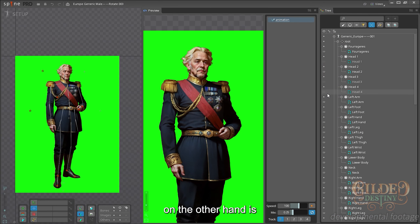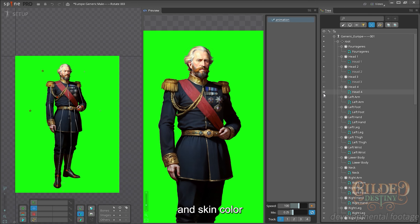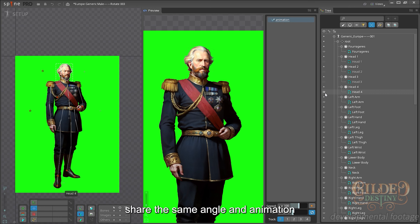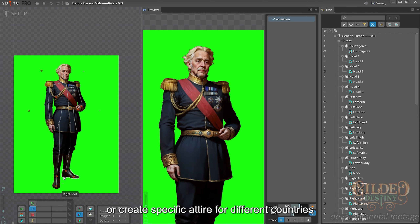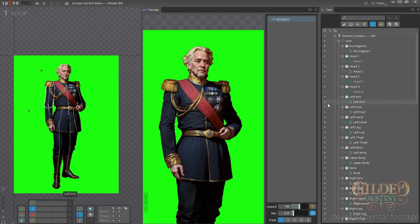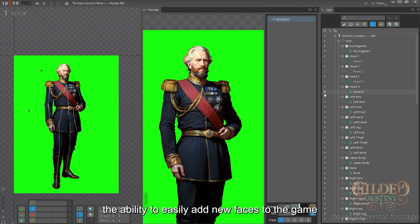The standard portrait system, on the other hand, is specifically designed for the majority of characters in the game. It is categorized based on factors like gender, weight, and skin color. Portraits within each category share the same angle and animation, enabling parts to be swapped out. This flexibility allows us to adapt outfits based on the character's role, or create specific attire for different countries without having to redraw the same outfits for every single character. This capability enables us to introduce a variety of new faces into the game relatively quickly. Moreover, this system also grants modders the ability to easily add new faces to the game.